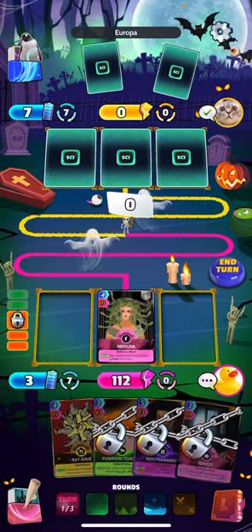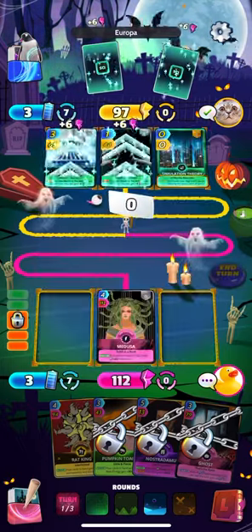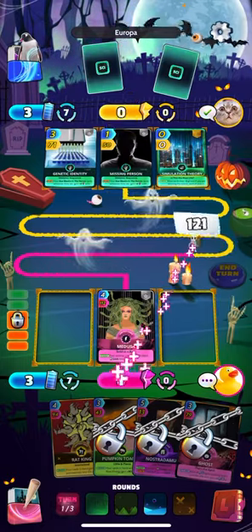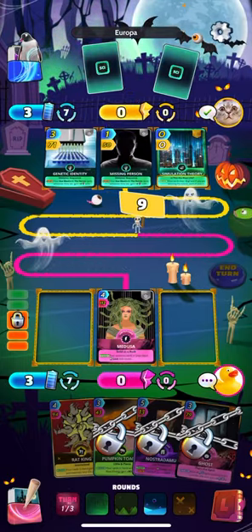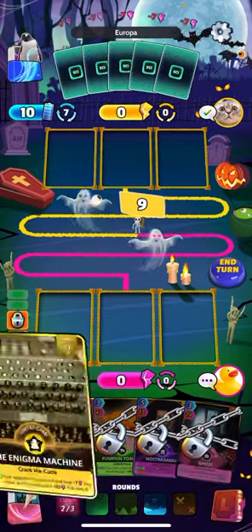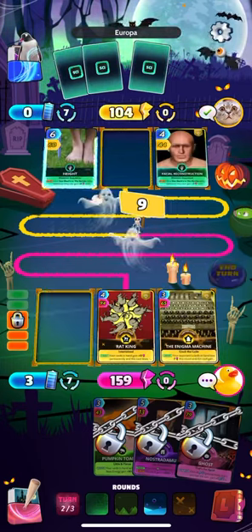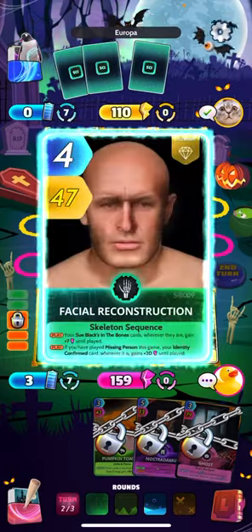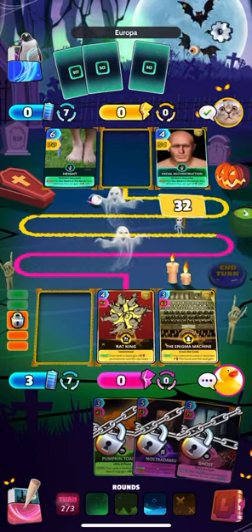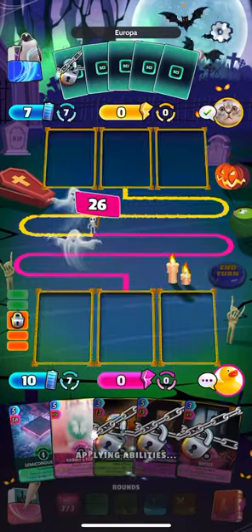Looks like three of our cards are locked. Let's go ahead and play out Medusa here. Nice — 112 power only having to play one card, not too bad. Enigma. It's a pretty good start for us. I need another card though that can lock up our fourth card here. Maybe this will do it for us. Nope, not so lucky.